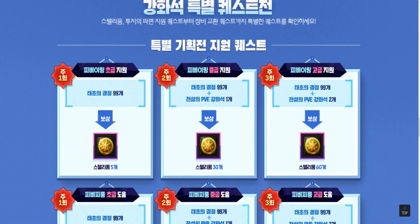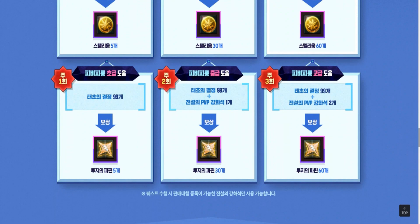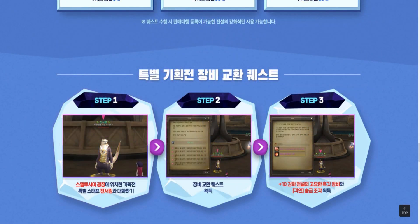There are also repeatable quests. With their help you have an opportunity to exchange Genesis Crystals together with legendary PvP enchantment stones for Stellium, and Genesis Crystals with PvP stones for fragments of Fighting Spirit. On top of that, you can exchange legendary PvP enchantment stones with fragments of Fighting Spirit for a plus 10 legendary Silent Black Feather set.